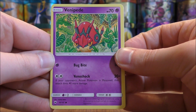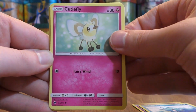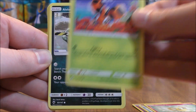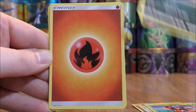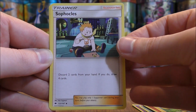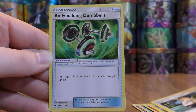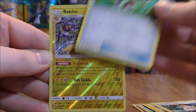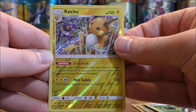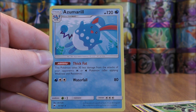The final pack here starts with Venipede, Horsea, Cutiefly, Elekid, Alolan Grimer, Fire-type Energy, Electabuzz, Sophocles — a card that I use in the Blacephalon GX Naganadel deck — Bodybuilding Dumbbells, and a Reverse Holo Raichu. There we go — a Rare. And then the final card would be an Azumarill.